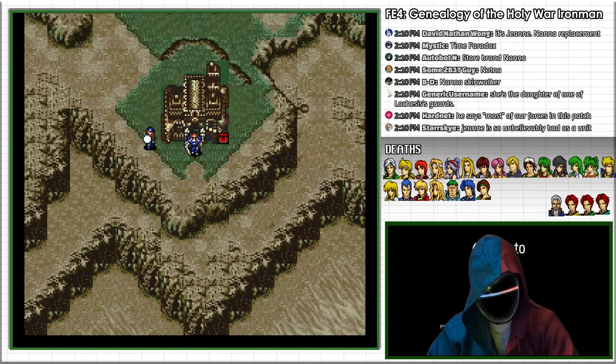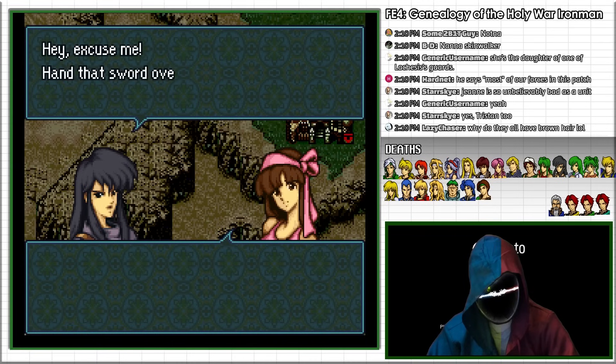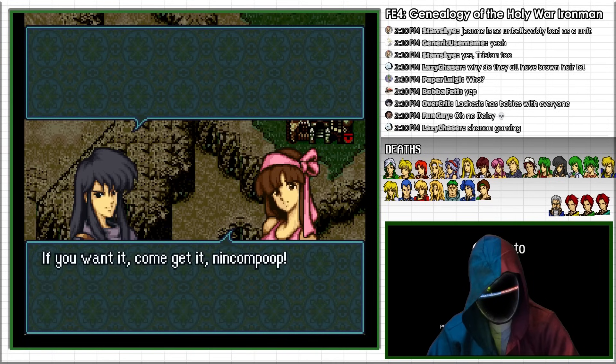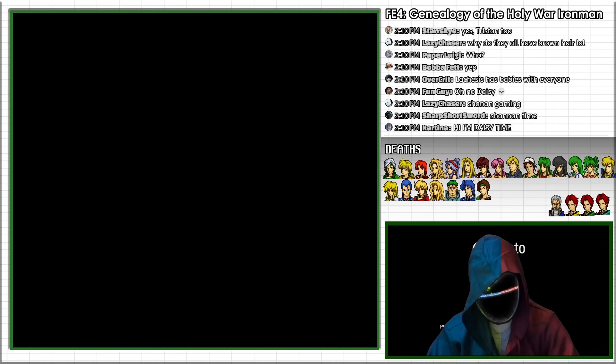Meanwhile, Prince Shannon has recovered the Holy Sword Baomung from a shrine in the Eid Desert, but the substitute unit Daisy manages to get it first. Shannon is a strong combat unit who can easily run around enemies, while Daisy is a thief who is not good at combat, but in a substitute playthrough is useful for transferring gold to other units.